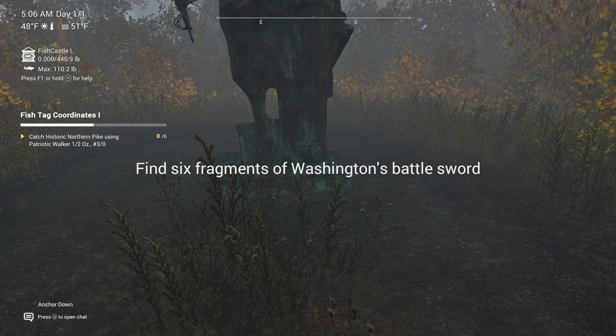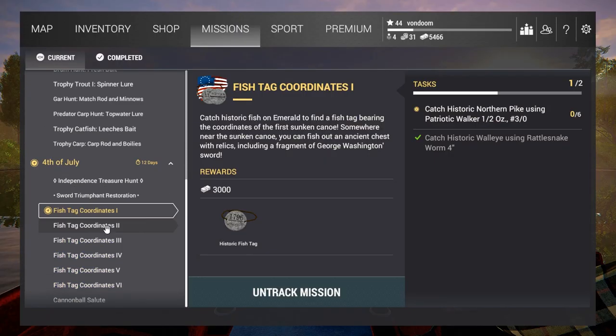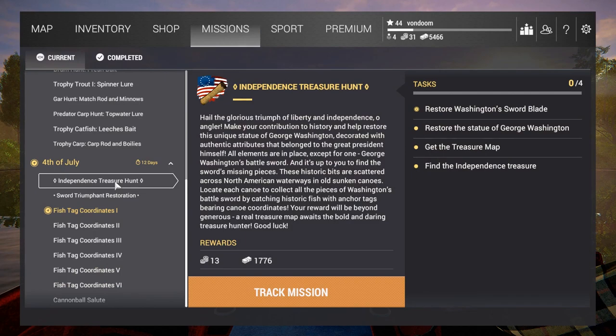Let's take a look at those missions. The main mission is the Independence Treasure Hunt. You'll need to: restore Washington's blade, restore the statue of George Washington, get the treasure map, and find the Independence Treasure — which is a brand new rod, though I don't know the specs for it.